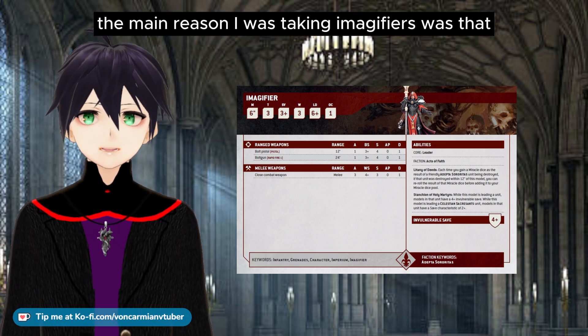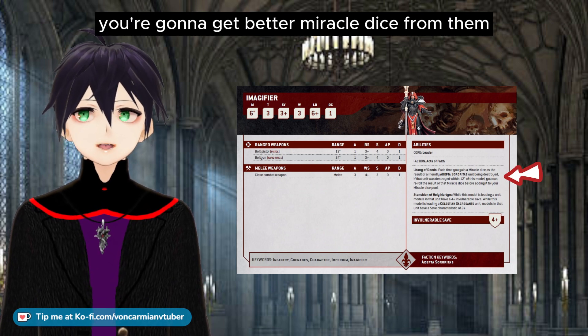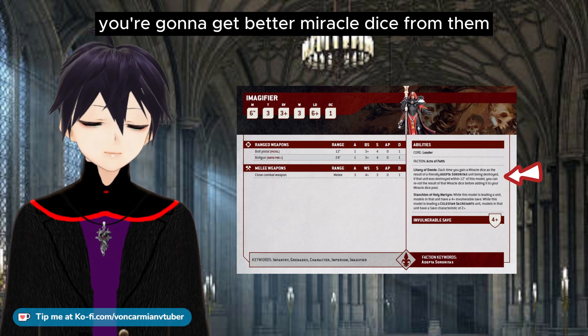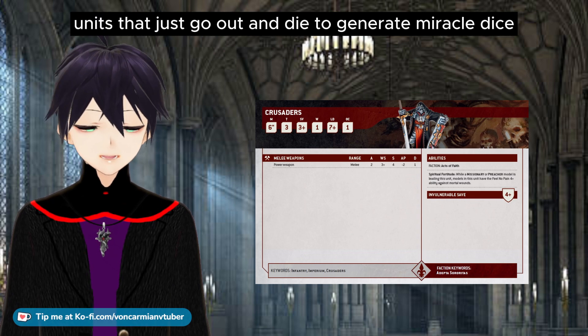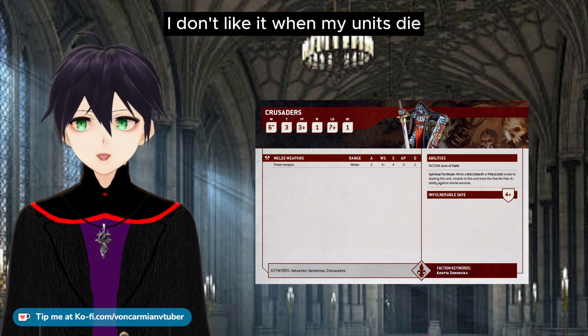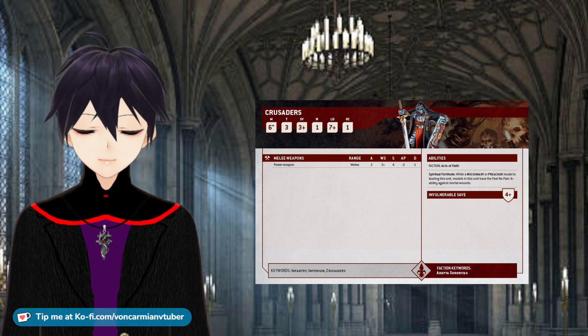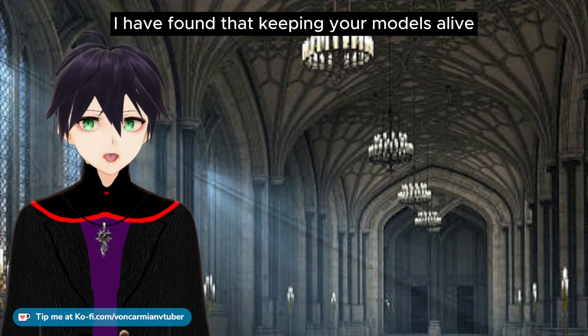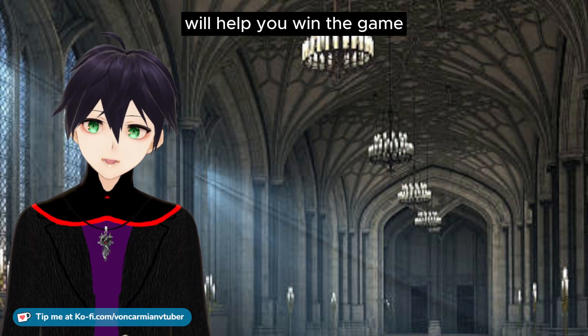The main reason I was taking Imagifiers was that, in theory, all of the units that die within 12 inches would give you better miracle dice. And I know it is a tactic — one that I recommended myself — to have several units that just go out and die to generate miracle dice. But I don't like it when my units die. I don't want to make some units with the purpose of getting them killed. Though it is a tactic, I have found that keeping your models alive will help you win the game.